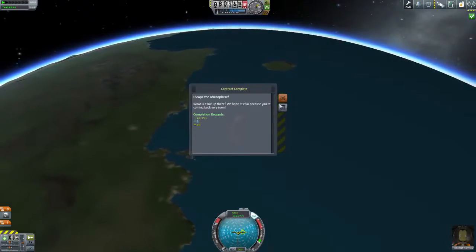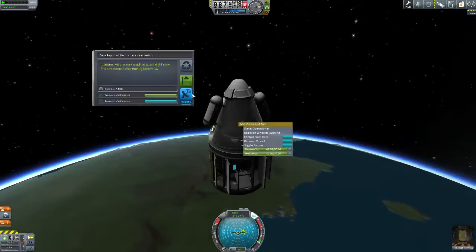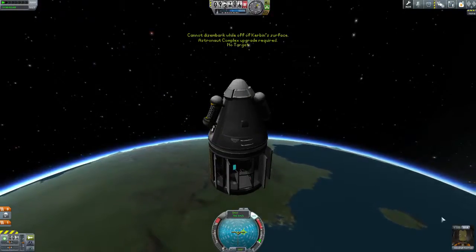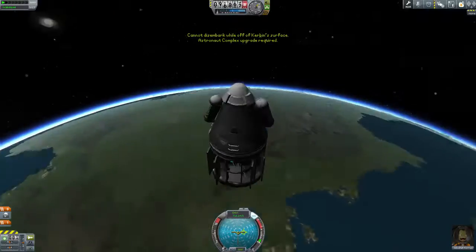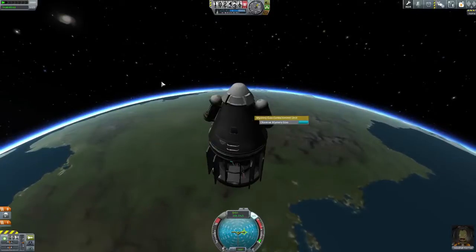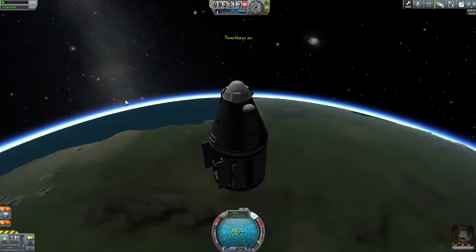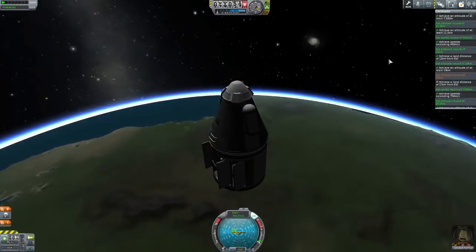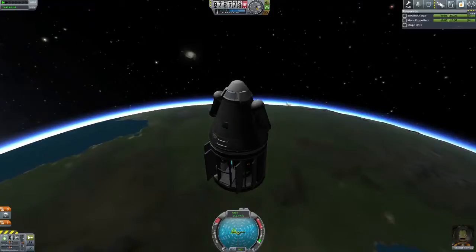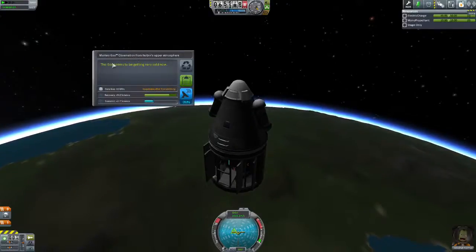Now we're out of the atmosphere. We'll observe the materials data — this is going to give us 25 science, that's awesome. Grab a crew report, grab the Mystery Goo, and we'll keep them. Unfortunately we can't EVA until we update the Astronaut Complex, but that's okay. On the way down we're going to get Mystery Goo from the upper atmosphere — that means below 70,000. We'll time warp a little bit here. To help yourself, generally it's a good idea to remove the monoprop from the capsule. We'll observe the Mystery Goo in the upper atmosphere — the goo seems to be getting very cold.